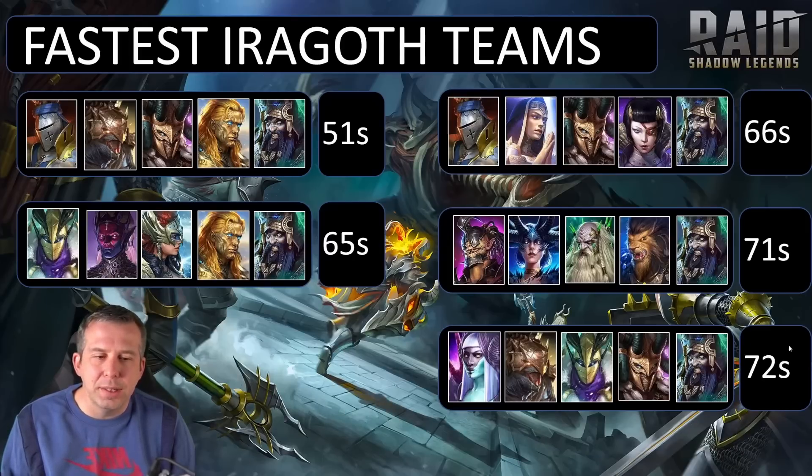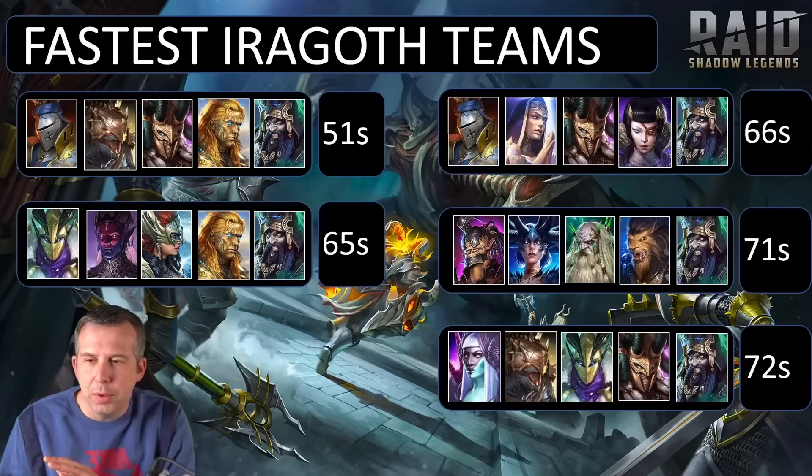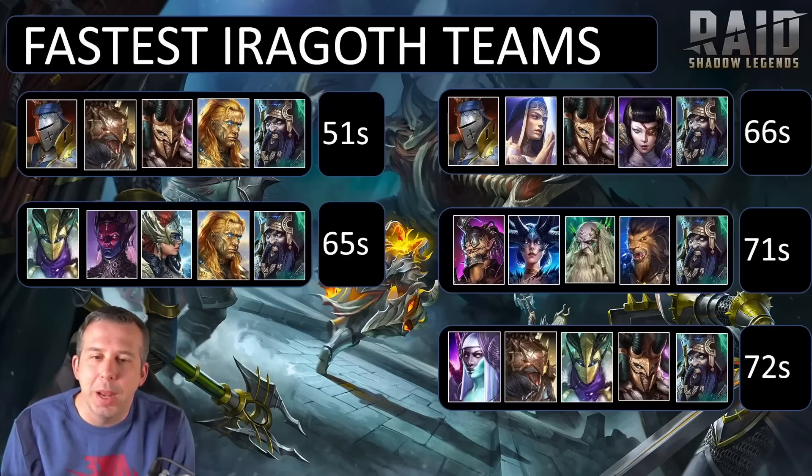On to Iridoff — times range from 72 seconds down to 51. And what do you notice about Iridoff? Yes, that epic champion who's also the answer to Iron Twins and Agreth — Geomancer — is in every single fast team comp for Iridoff as well.